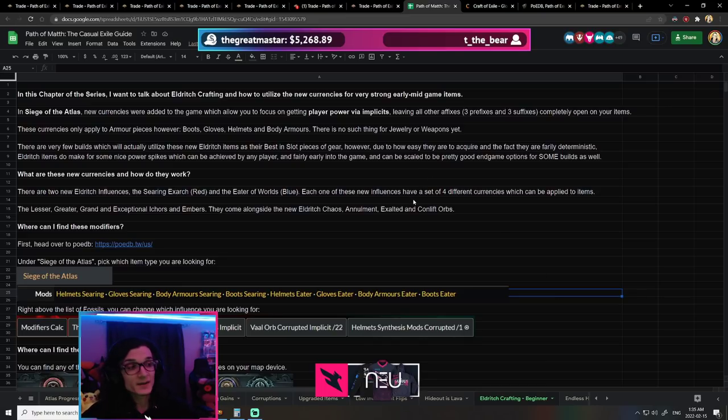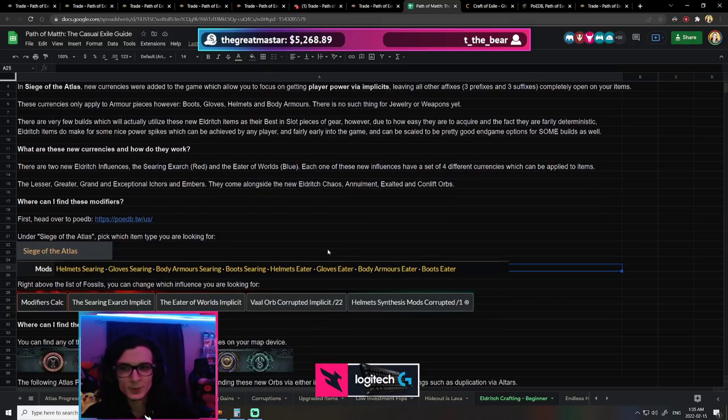Let's get right into the guide. As always, in the description down below you'll find the link to this guide — my Casual Exile guide. I highly recommend you make your own copy. This is where all my guides for this league are going to be, and crafting is a way of making currency. I do think there is real potential with the new Eldritch stuff.